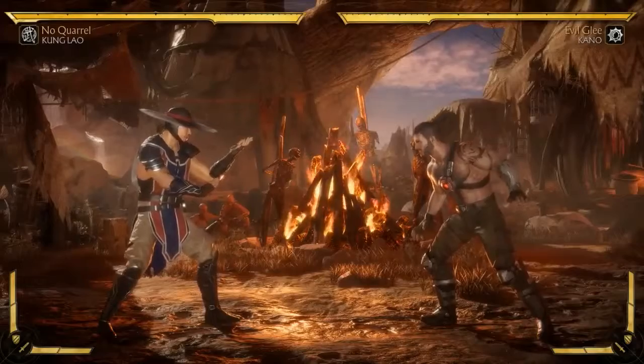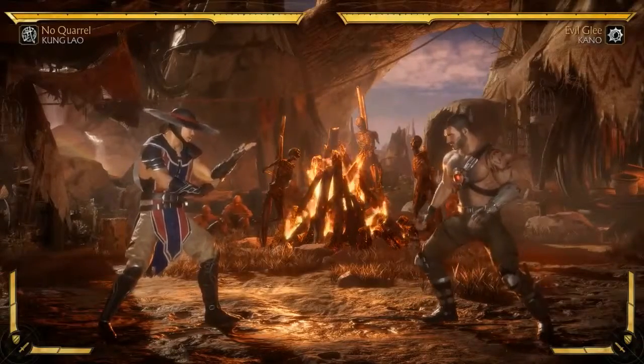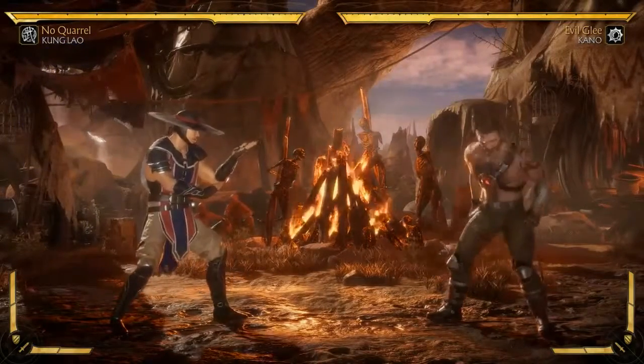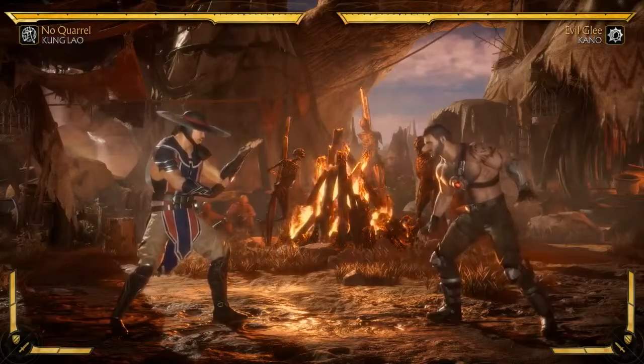He has a stance where he summons the spirit of the Great Kung Lao. I am a huge mark for the Great Kung Lao. This guy, without knowledge of guns, rocket launchers, or fireballs - pure Shaolin martial arts - defeated Shang Tsung in Mortal Kombat and saved the Earth Realm. There is a reason he is called the Great Kung Lao. No one's calling you the Great Tyler. I have always wanted to see him in the game, and his spirit is in combat.